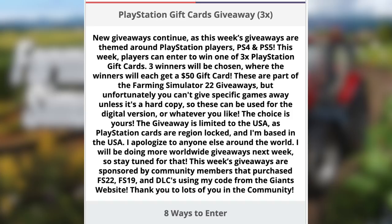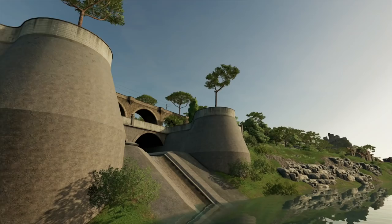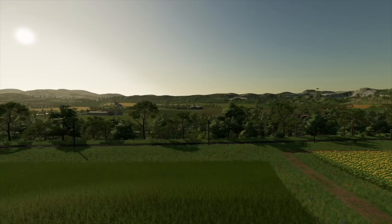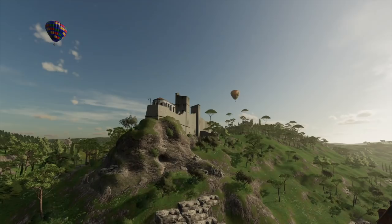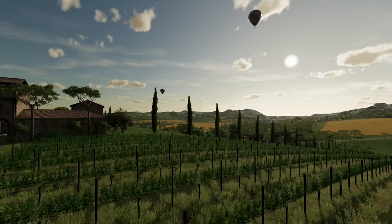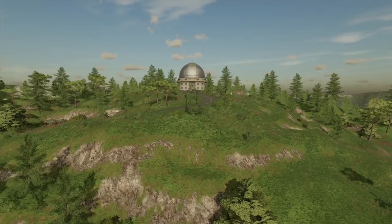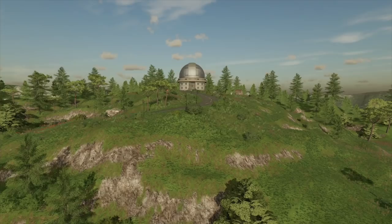I'll also be doing giveaways the day that Farming Simulator 22 releases, which will consist of more PC codes, so stay tuned for those. Farming Simulator 22 will be releasing on Monday, November 22, 2021 on PC, Mac, PlayStation 4, PlayStation 5, Xbox One, Xbox Series X and S, and Google Stadia. If you're on PC and would like to pre-order the game or the Year One Season Pass, check out the links below and make sure you use the code DJGohan. Those links help support the channel at no additional cost to you, and 100% of the proceeds from Farming Simulator 22 pre-orders go back into giveaways.